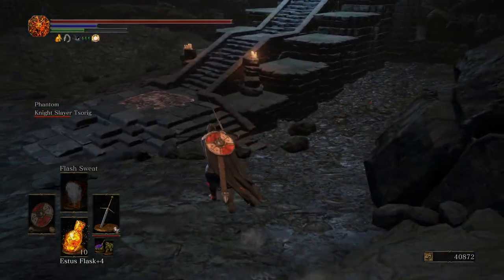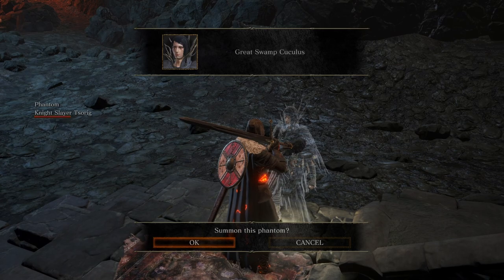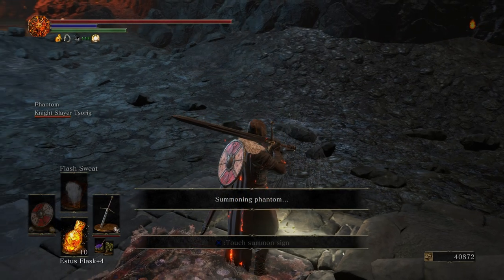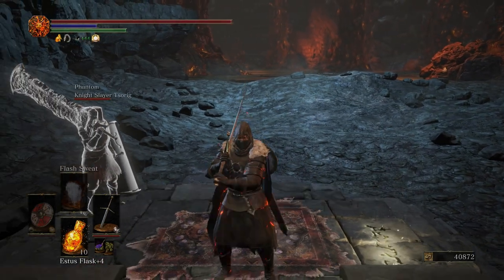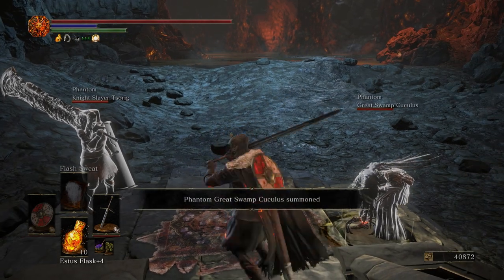And then right over here we have Great Swamp Cucullus. Now we want to keep her alive so that we can get her armor set that she's wearing. If she dies in the boss fight, you can't get her armor set — you're going to have to get out of the boss fight, go back in, summon her in, and kill the boss with her still alive.